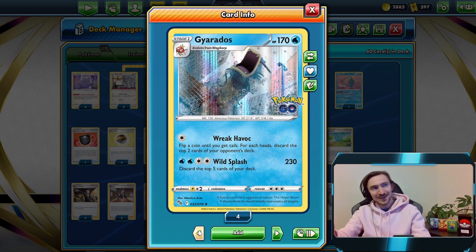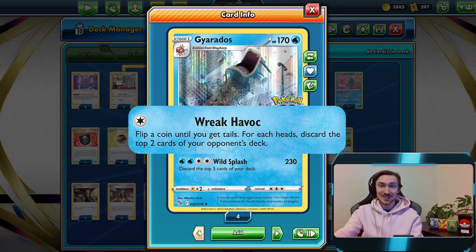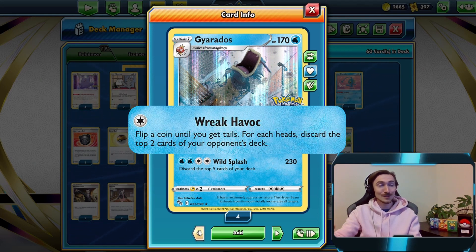Well, sort of - well, not really, but he's in the deck. So he does have the Reek Havoc attack, so flip a coin until you get tails, and for each head you're going to discard the top two cards of your opponent's deck.